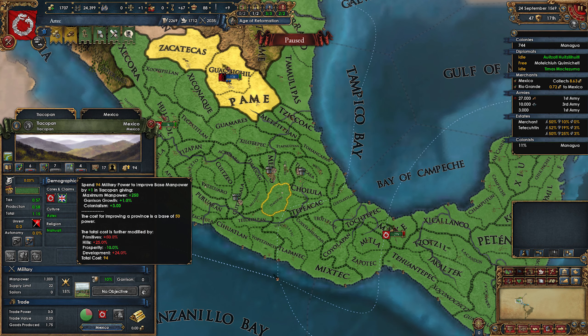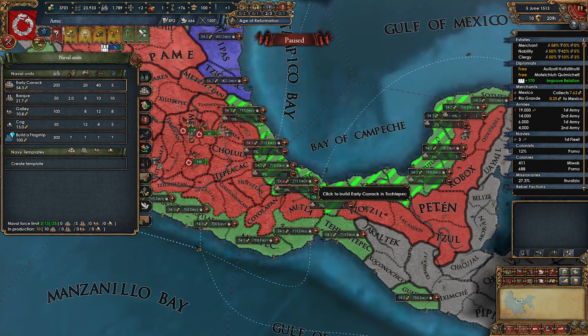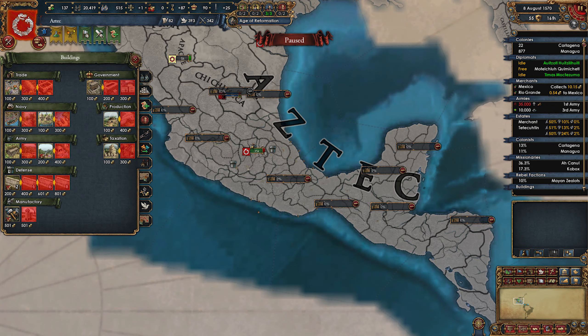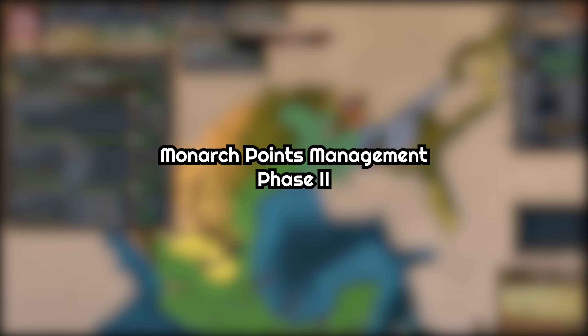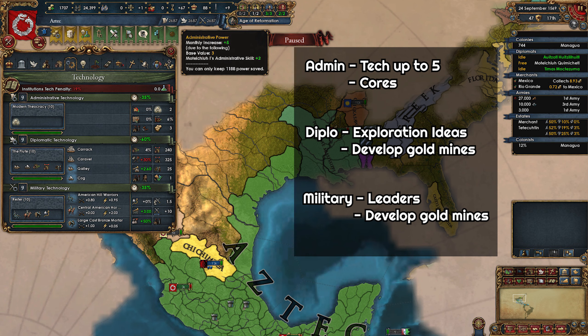I prefer taking expansion and defensive ideas next. You will still be behind on tech compared to European nations, so get all your level 3 advisors — you can easily afford them — then start building heavy ships. Sailors recover slowly so you'll have to wait, but keep building heavy ships on the Atlantic side, about 20 of them. This will dissuade colonizers from attacking you in the meantime. Also build cannons for your army and a lot of forts — forts are good for defense and also give you army tradition. For monarch points in phase 2: spend admin till tech 5 for the first idea group, then save admin for coring provinces when you expand. Get all the diplo ideas. For military, you don't need to take military tech beyond tech 5 — spend it on generals, conquistadors, and developing provinces.